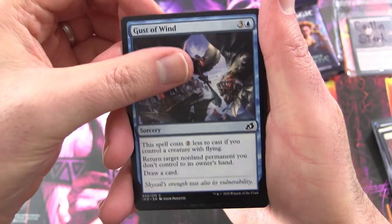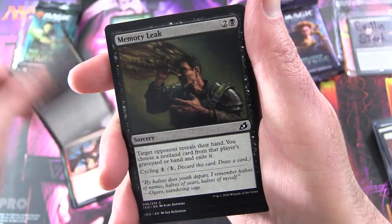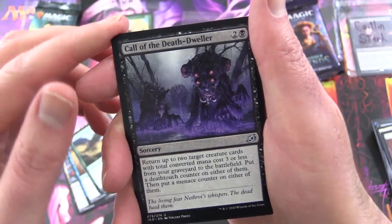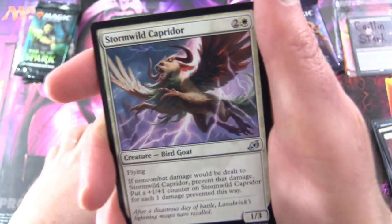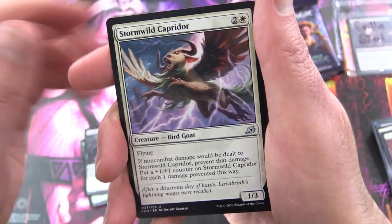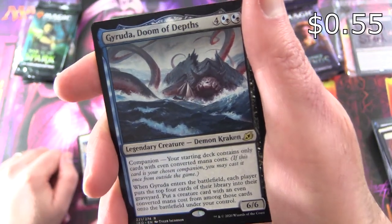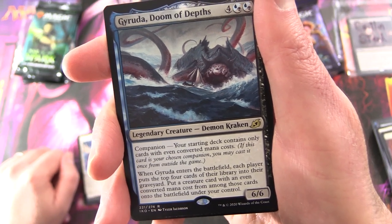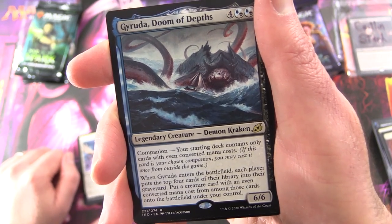Starting off with Gust of Wind, Survivor's Bond, Blitz Leech, Essence Symbiote, Raking Claws, Evolving Wilds, Fantastic Pole, Memory Leaker, Essence Scatter, Greater Sandworm, Call of the Death Dweller. For the uncommons: Insatiable Hemophage, Stormwild Caprador — also known as the Derpy Bird Goat. And the rare — oh nice one — Garuda, Doom of Depths. Legendary Creature, Demon Kraken, 6/6 for six mana with Companion. Your starting deck contains only cards with even converted mana costs. When Garuda enters the battlefield, each player puts the top 4 cards of their library into their graveyard, then put a creature card with an even converted mana cost from among those cards onto the battlefield under your control.